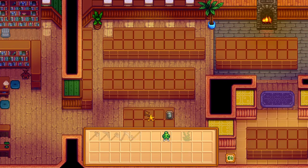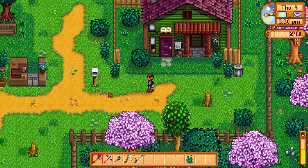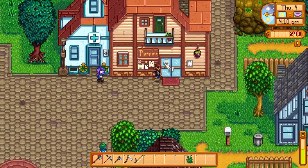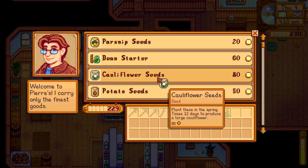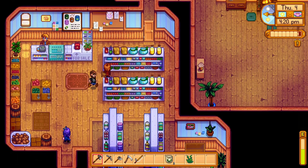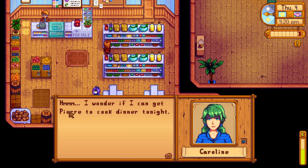We've got two things to donate — the little starfish and that artifact. No rewards yet but that's okay. Let's go to the store — yes, we made it before closing. Awesome, we can get some more cauliflower seeds. Let's say hello — I think we've already spoken to Emily, Abigail, and Caroline.